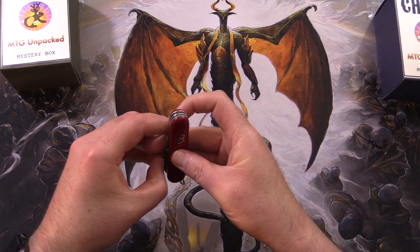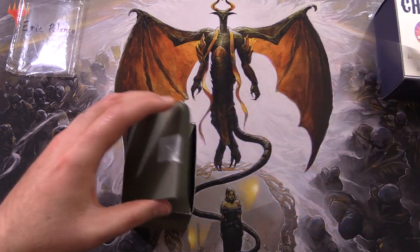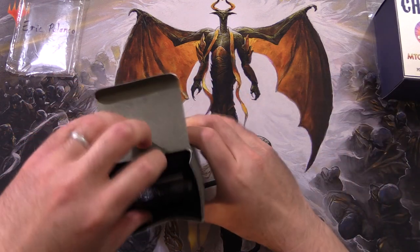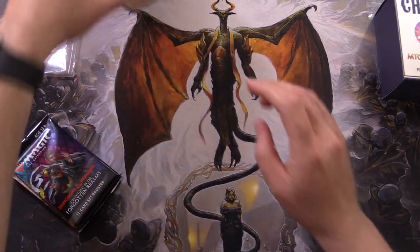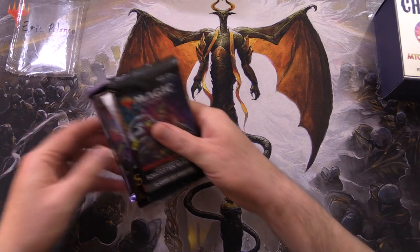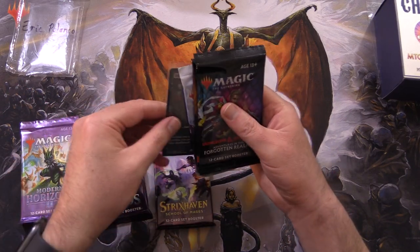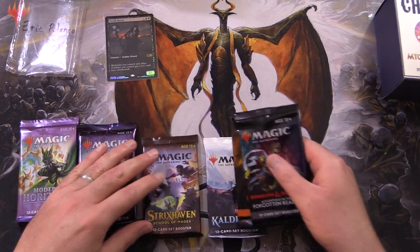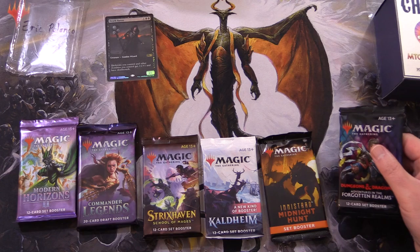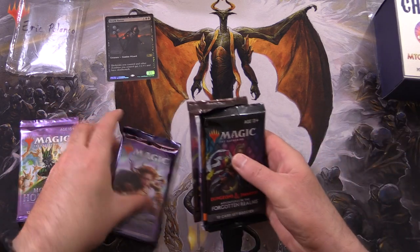The theme this month is Zombies. If you have any guesses for what the foils could be in here, leave them in the comments section below. So let's take a look at what we've got here for Eric. We've got Modern Horizons 2, Commander Legends, Strixhaven, there's a zombie we'll take a look at in a second, Kaldheim, Midnight Hunt, and D&D. I think that's as good an order as any.